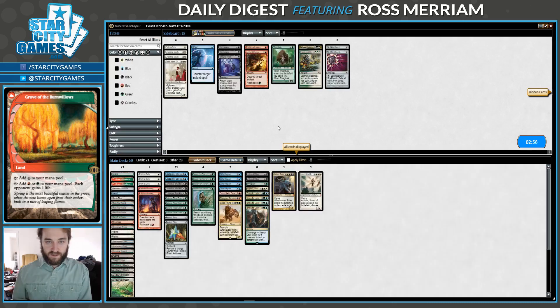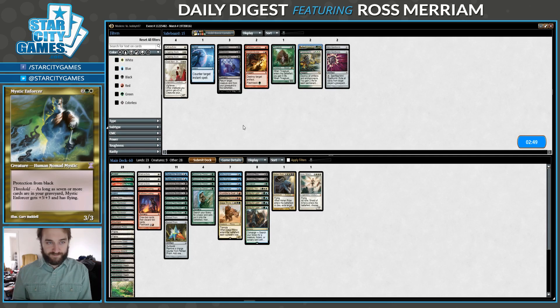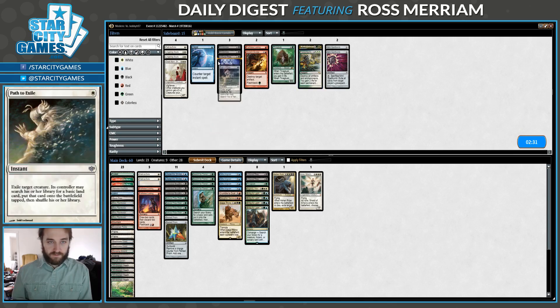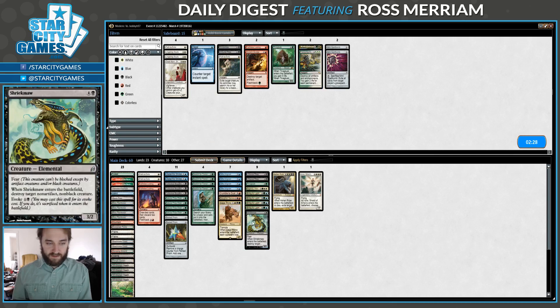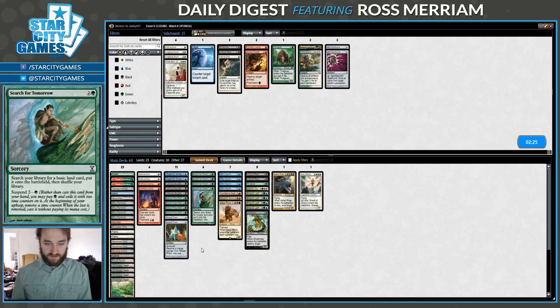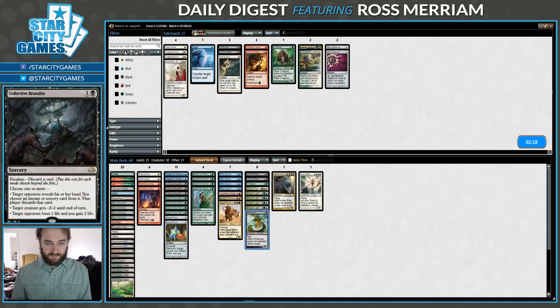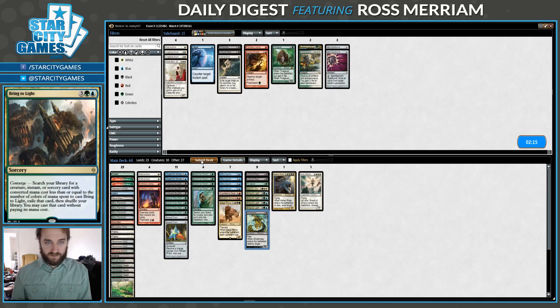Let's sideboard again. Do I want to bring in an answer to Prismatic Omen? The only one I have in my deck is Mystic Enforcer — that does not seem good. Oh, Fracture and Gust — the card beneath Mystic Enforcer. I'll try one of these. Still answers Primeval Titan, but sometimes giving them land is too good. It's just another card I can search for with Bring to Light. I don't really see any of these other cards doing anything. I did not see any graveyard hate notably in that game, but my opponent just had a really good aggressive hand on the play.